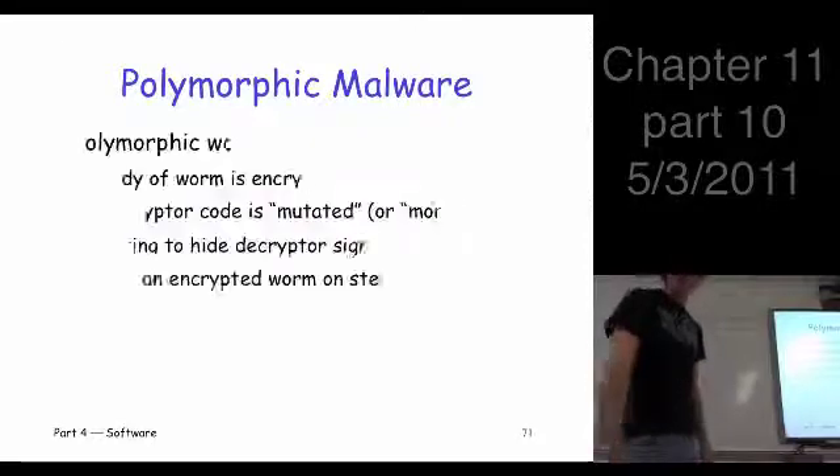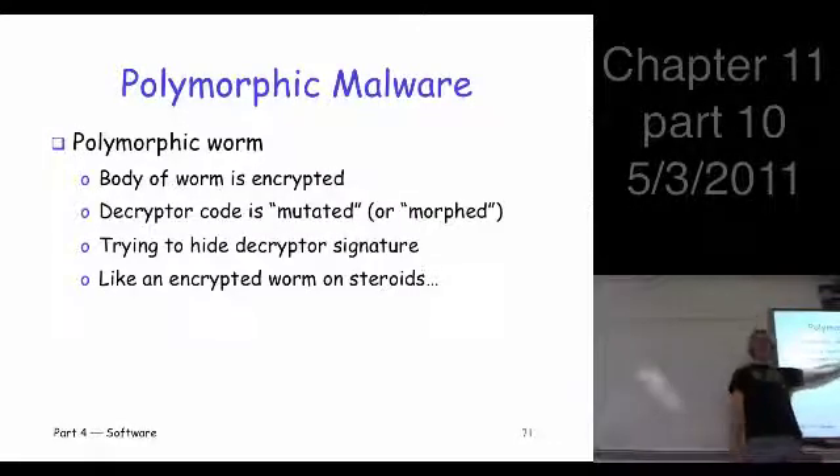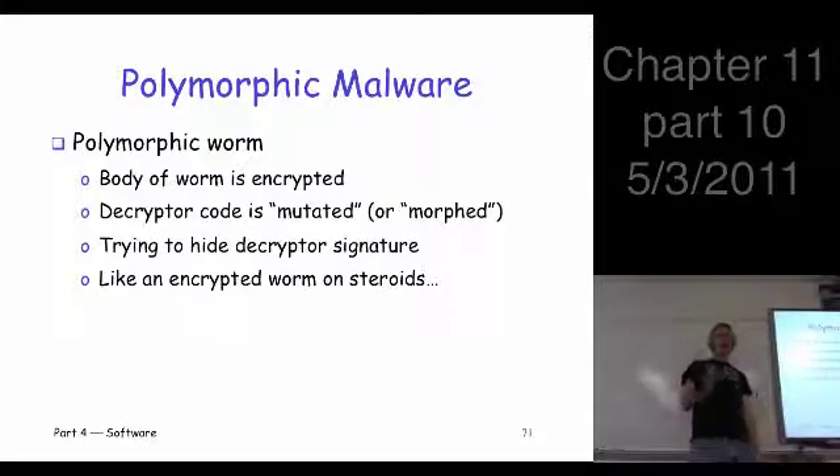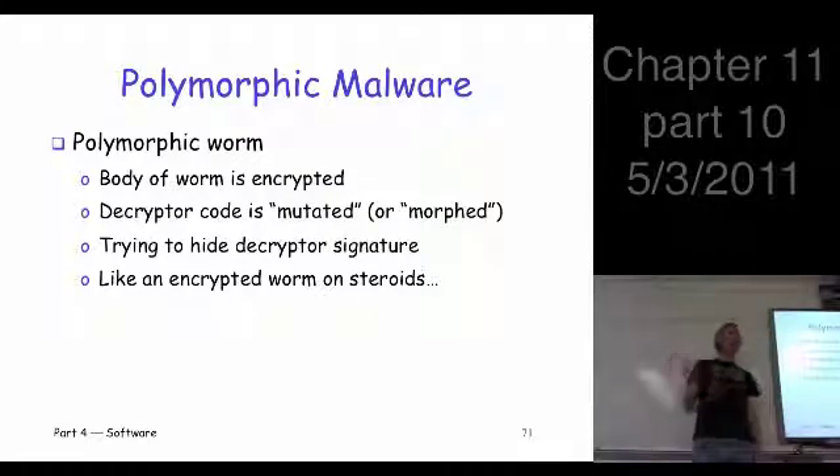The next step in the evolution was so-called polymorphic viruses. The actual body of the worm is still encrypted, just like it was with encrypted malware, but the decryptor code can be mutated. In principle, you can have essentially unlimited numbers of mutations, but in practice it's usually in the hundreds — these viruses have hundreds of different decryptors, maybe a thousand.